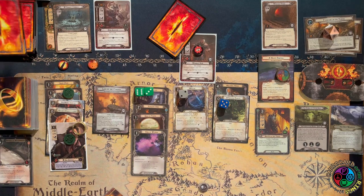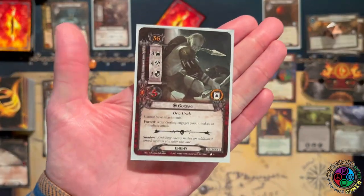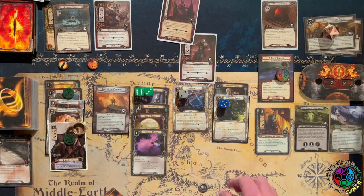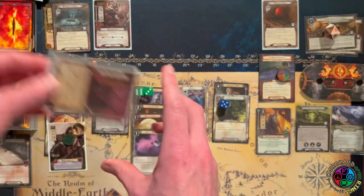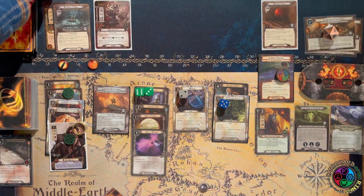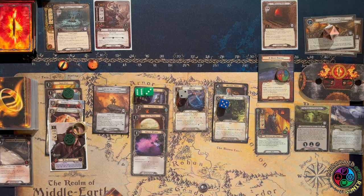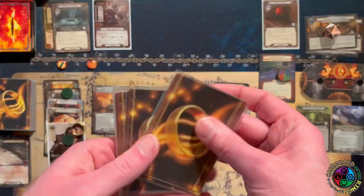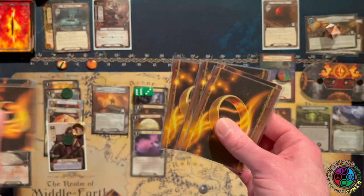Let's exhaust to defend and trigger Sting — the card is a three-threat unique enemy, an excellent one not to have enter the staging area. It was three threats so it killed the Wounded Uruk. The shadow was that Vigilance treachery that only raises my threat by one. Do I want Orc Disguise or Song of Wisdom from Master of the Forge? I think I'll take Orc Disguise. I don't trigger Master of the Forge in the planning phase if I don't have any resources to pay for attachments.